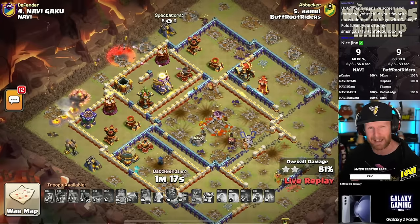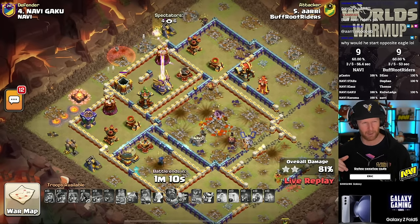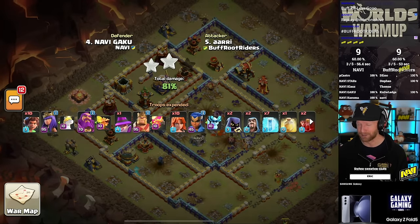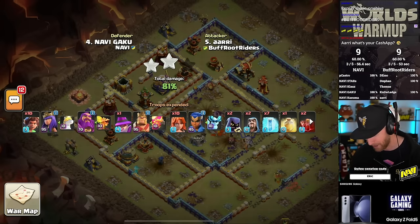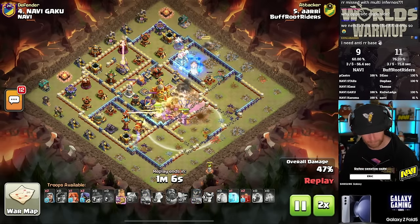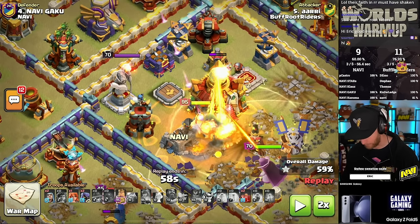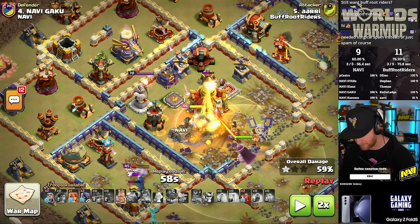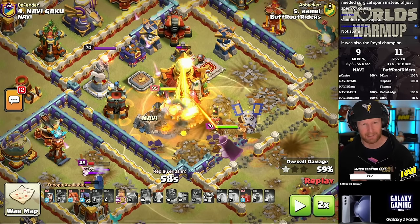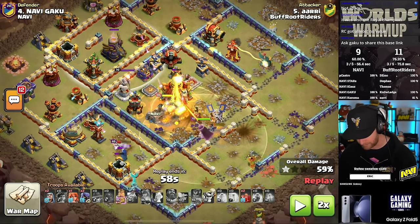They need to do something about these Root Riders — they need more HP, they need to break walls faster. Maybe they need to decrease their troop space. A lot of people have been suggesting that maybe if they decrease their Root Rider housing space down to 18 or 19, then they can actually get hit by a spring trap and be taken out. Maybe that would actually be a way to nerf them by decreasing their housing space. Anyways, 81% here as Ahri ends up with the first miss of the war. All the Root Riders grouped up in the core of the base, all piled up in a stack, taking Scatter Shot fire, town hall blast, and Eagle Artillery fire together. When you stack them all up and put them in a pile so they all take the same hits, that is when Root Riders fail. They need to spread out to split up the splash damage.